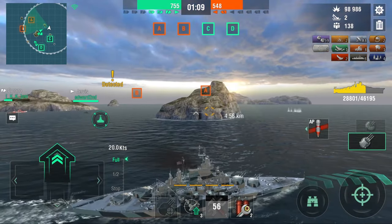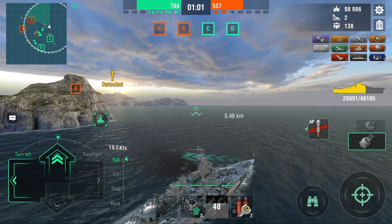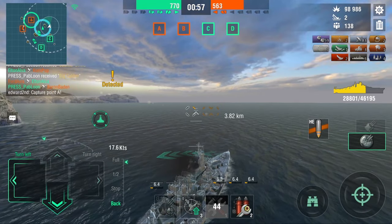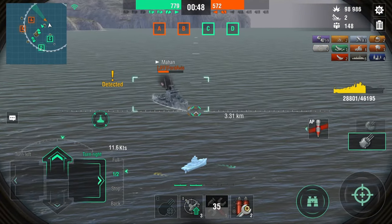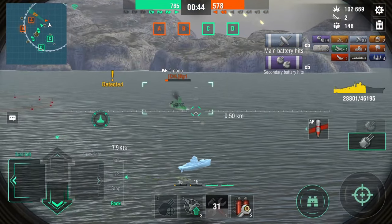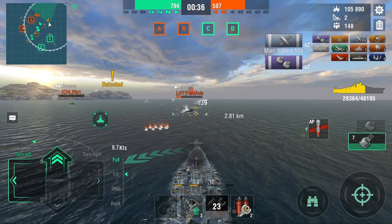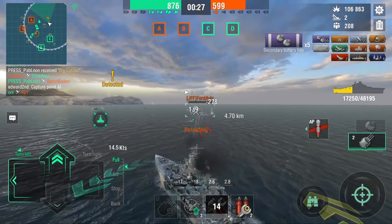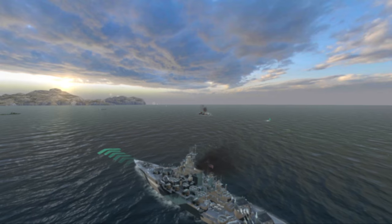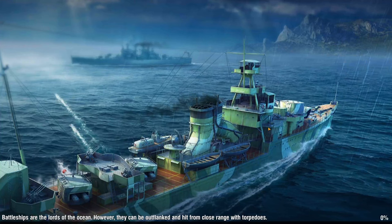We got 105K, boys. The Omono is down. 107,000 damage in tier 7, guys. Not bad at all — very good indeed. I'm quite surprised. Definitely when you get battleships pushing you can do that. But yeah, this thing is good. This is a good battleship.